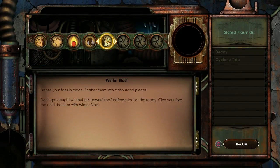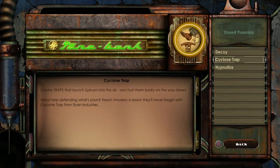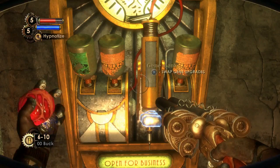As you can see here, I've got five slots but I have seven plasmids, so that's okay.